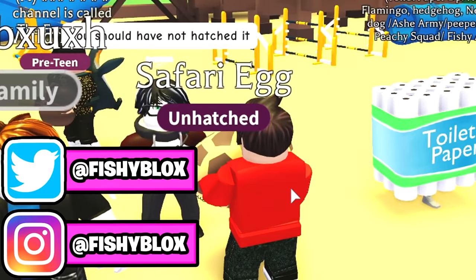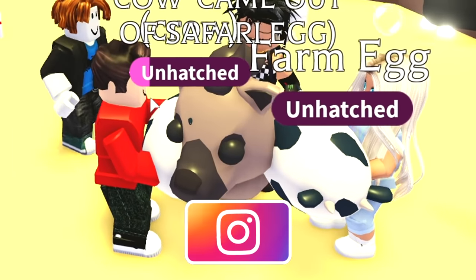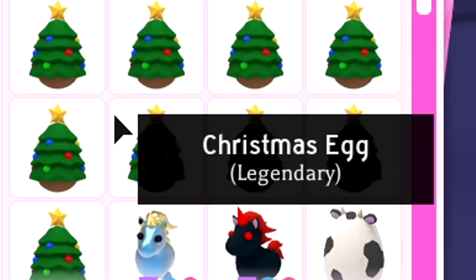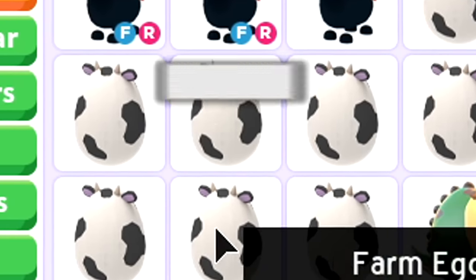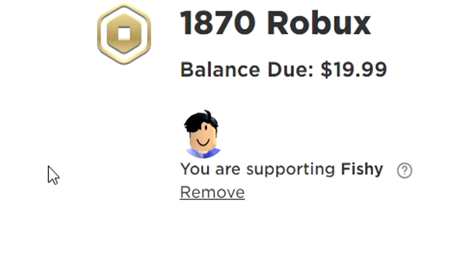In today's video I'm going to pretend to be a noob in this game and open up the rarest eggs in Adopt Me with my best friend Birthday Cake to see what we can get in front of everyone watching us. Whoever hatches the best pet from all these eggs will keep every single pet we hatch. If you want your own farm egg to hatch your own legendary pet, make sure to leave a like, hit subscribe, comment your Roblox username, and use star code fishy when buying Robux.